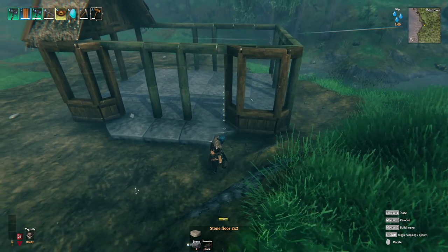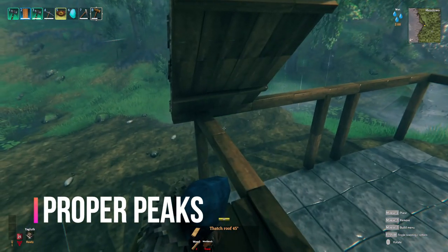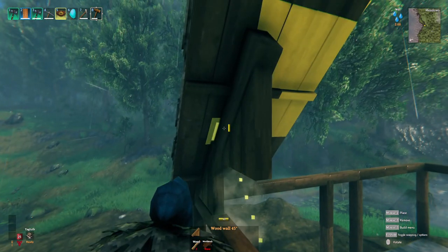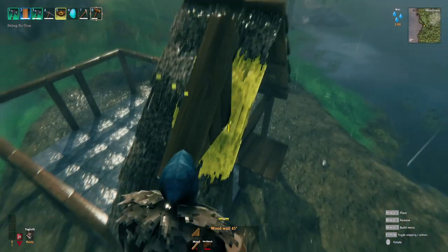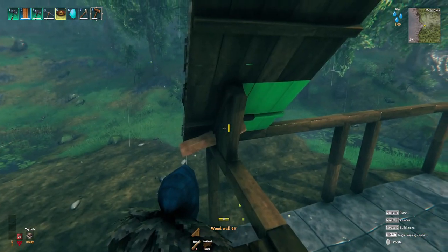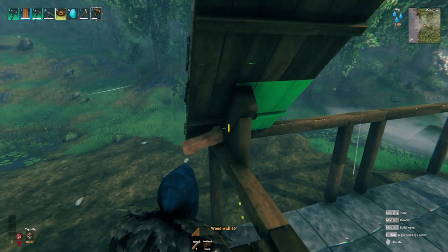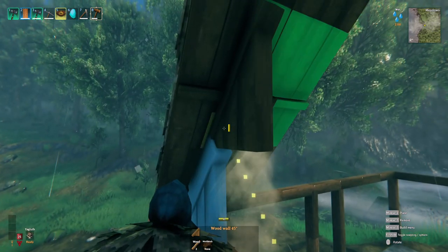A trick most people don't use is eliminating the snap point at the peaks of your roof. By coming up to your roof and holding shift-click on your 45-degree wall board, it will allow you to avoid the snap point of the roof. If you just follow the snap point normally, you end up with a board sticking out the top of your roof, and then you see people putting a fascia board on the end which creates double lines — very unrealistic. By removing these and holding shift-click, you get it to sit on the inside of the roof.